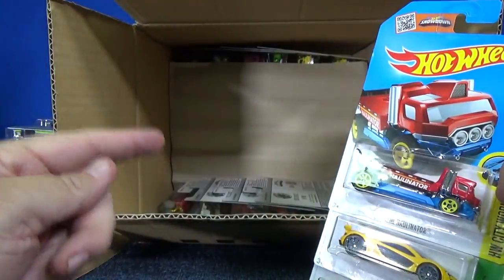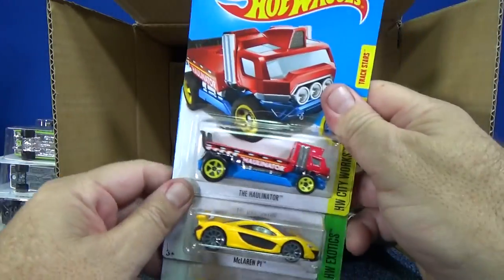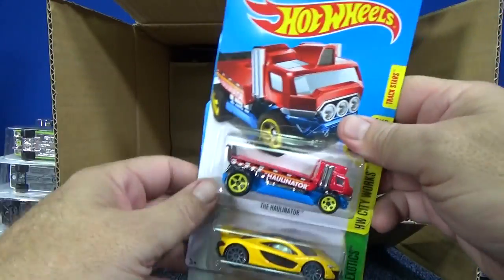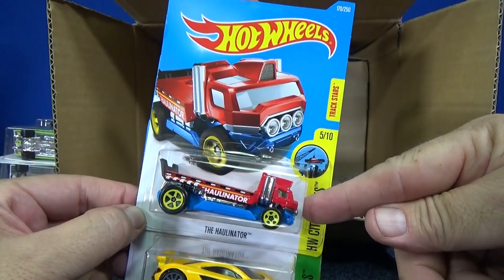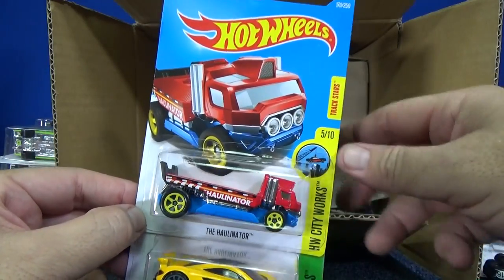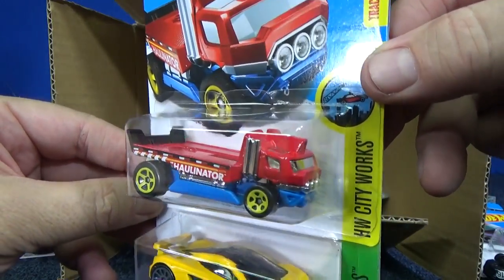When I do the unboxing, I try to get them back in there. You have to make sure you get the big cars in the middle; otherwise, if you wait until the end with a bunch of big blisters, you can't get them in — you've got to sprinkle them in. The Hollinator in red. When this came out, I think this was a 2015 new model that came out right at the end of the year in one color — green. So it's nice to have a recolor of this model.